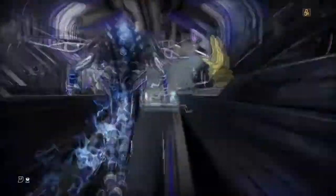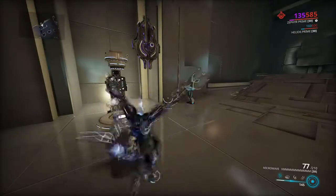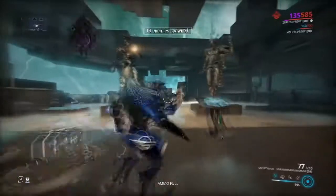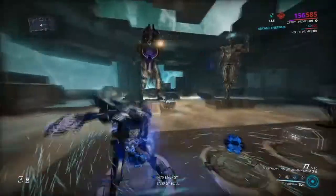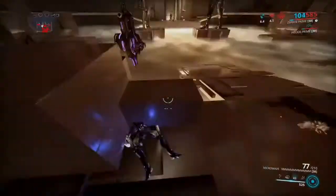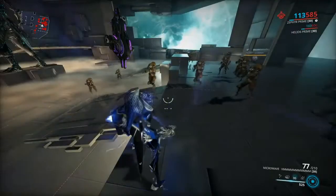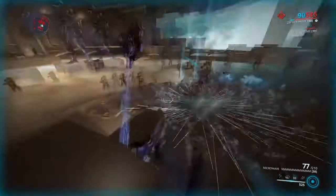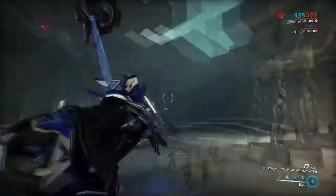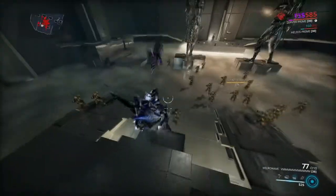Now we're in the Simulacrum and I'm going to show you exactly how it works. I've spawned some Heavy Gunners because they shoot a lot of bullets with the Gorgon. I'll unpause them and put Turbulence up - this is without any other mods active. You can see we take damage only when they do that slam attack, but from the actual bullets we're taking no damage at all. That's what makes Zephyr really really good - we're literally taking no damage from their shooting.